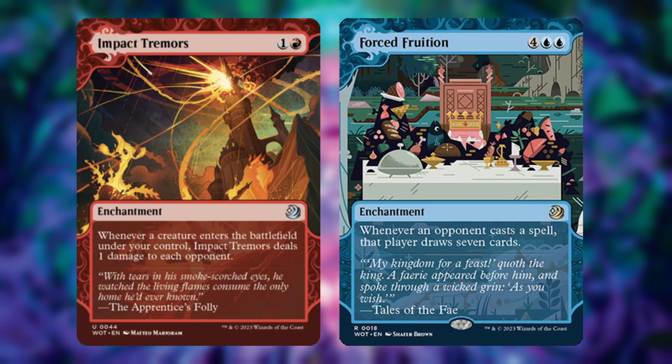The last two cards are from the Enchanted Tales reprints. First, Impact Tremors — one and a red enchantment, whenever a creature enters the battlefield under your control it deals one damage to each opponent. We've seen this card a billion times but it has beautiful new art. Also being reprinted is Force Fruition — four and two blue enchantment, whenever an opponent casts a spell that player draws seven cards. With the new Nekusar secret lair, I've got another card to slot in there.